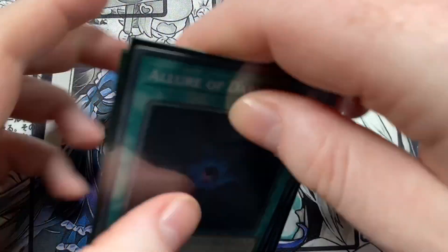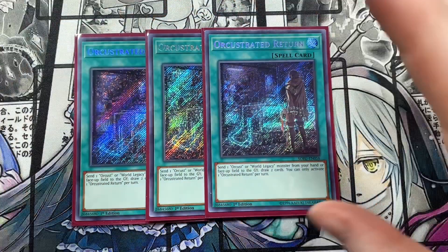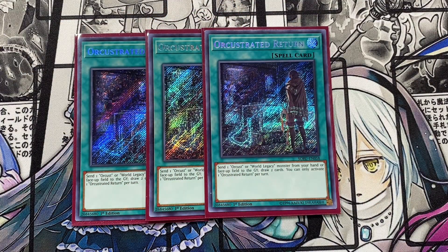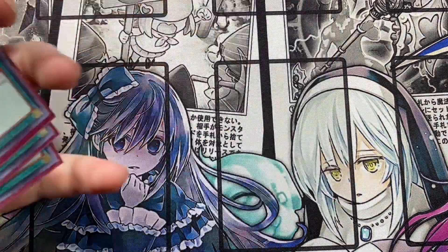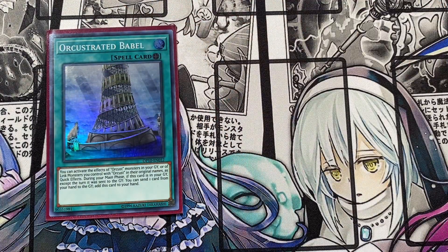Also running triple Allure of Darkness because we're playing a ton of dark monsters, so it's basically free draw power. Running triple Orcust Crescendo Return — if you wanted to bump it down to two you could, but I really like this card. You send an Orcust or World Legacy monster from your hand or face-up field to the graveyard, draw two cards, and only activate one per turn. It's like a built-in Pot of Greed for Orcust and World Legacy cards.